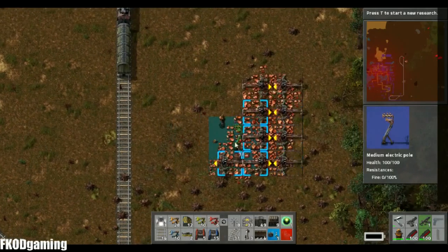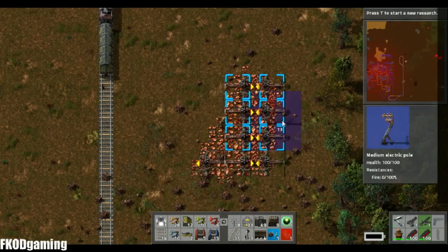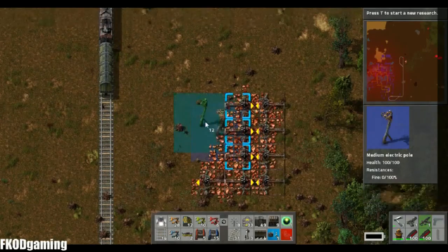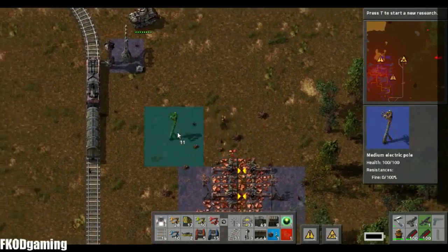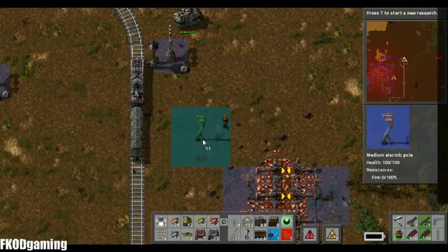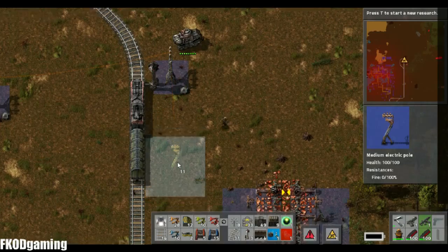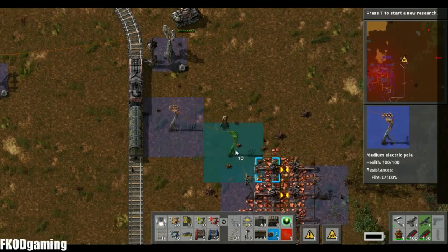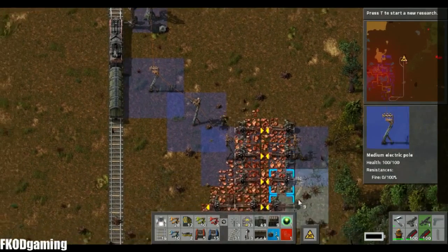We need some power poles as well. I'm going to set it up somewhat like that. Actually I don't need that right there, I need it right there and there. All right, and those are all going to start mining.